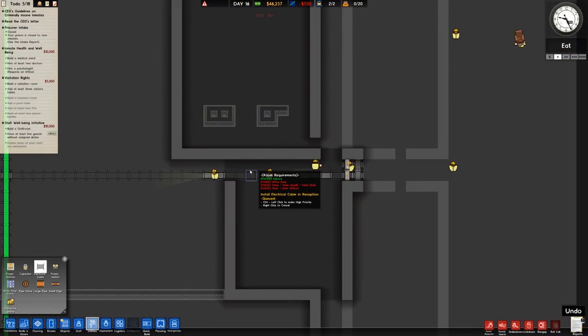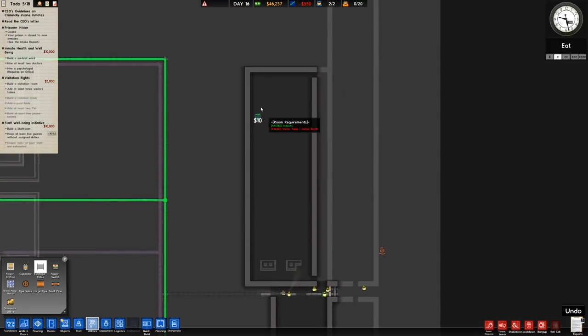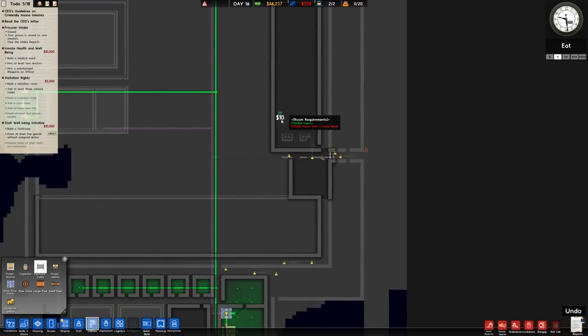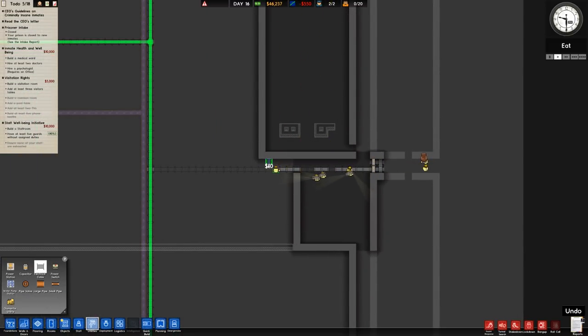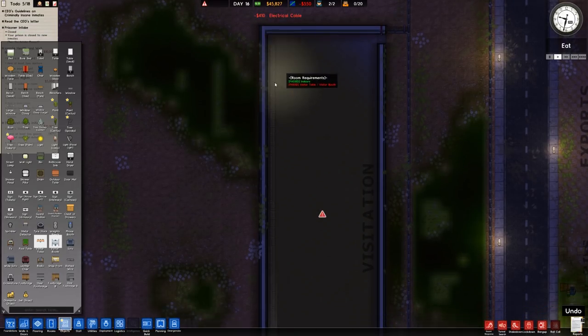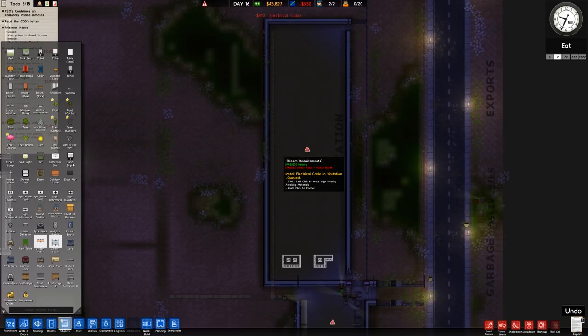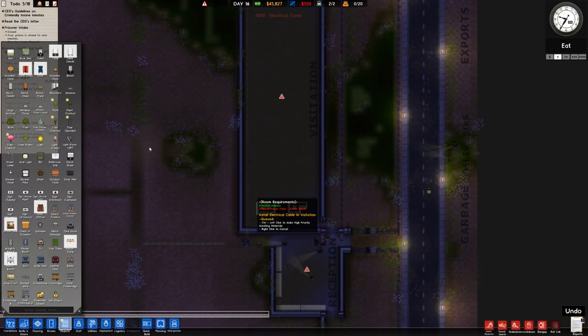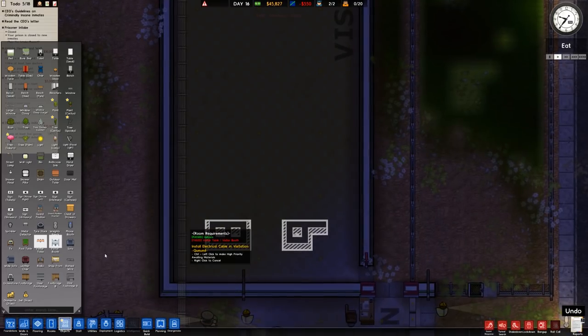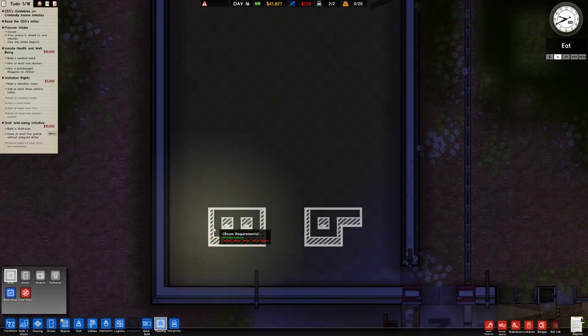We'll go to utilities, then electrical cable, and run an electrical cable right up. The problem is we want to stop prisoners stealing anything. If I run the power cable up like that, we're going to have a metal detector on there and there because that's where the door will be. We could have a double door in the centre but I don't think so — we'll leave it as it is laid out. So let's zoom in and go to visitor tables. Visitor tables are going to go in this orientation — trialling them that way might be better because we'd get a lot more in.